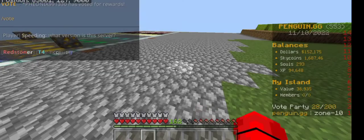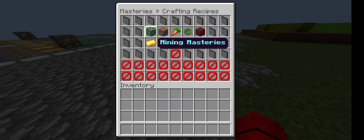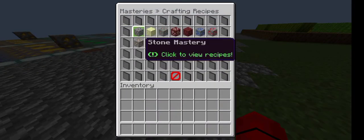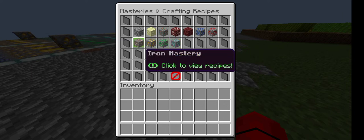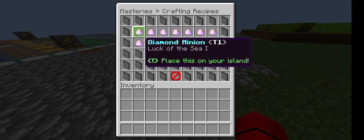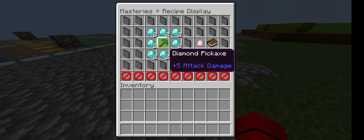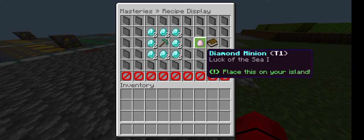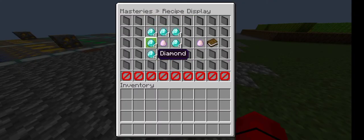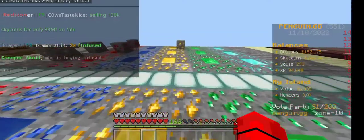Go to 'View Recipes' and select the mob that you want and the mastery that you want to create. For instance, if we go to the mining masteries there are a bunch of different ones we can create. I have diamonds, emeralds, gold, and iron here. The diamond mastery for tier one requires one diamond pickaxe and sixteen diamonds, and then you will get a tier one mastery. To upgrade masteries you will need the previous tier in the center with diamonds all around.